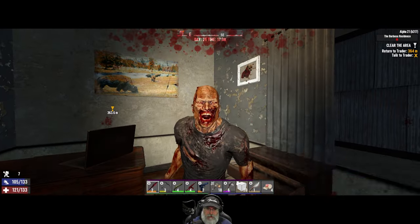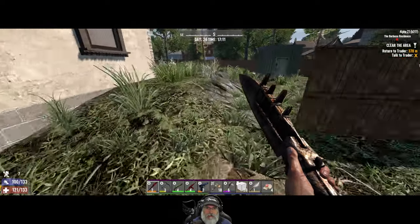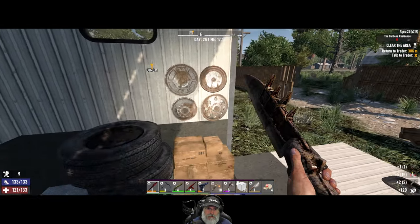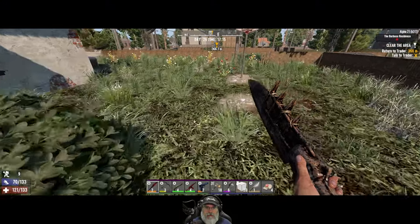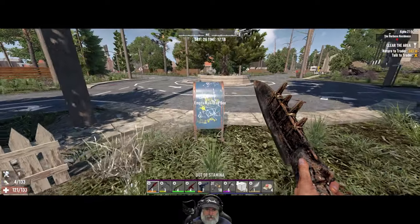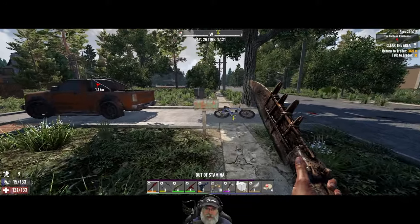We'll take all that stuff. Whoa, where are you going? You just like walked right in here. Is there anything in the backyard? Door's locked. Oh yeah, look at this little shed back here with more stuff. Let's go do our turn-in. Oh, I wonder if this guy reset too — nope, it didn't, I guess it's not considered part of this property. We'll do our turn-in and then we're going to go do our second tier three infestation back in our own town.